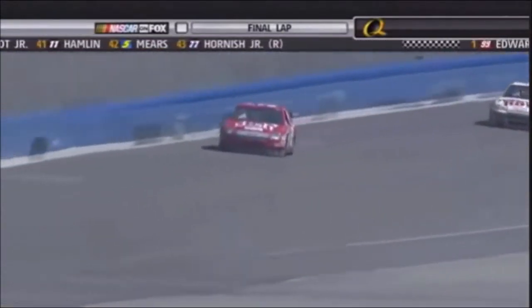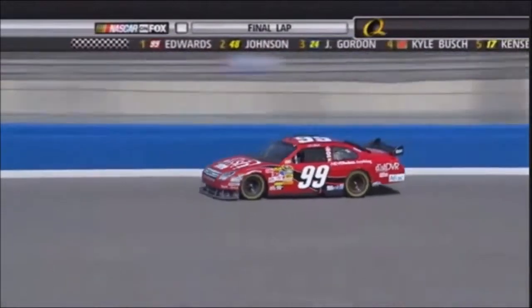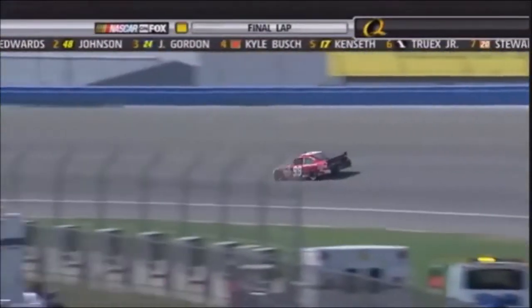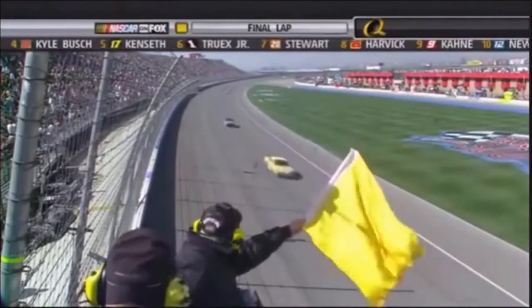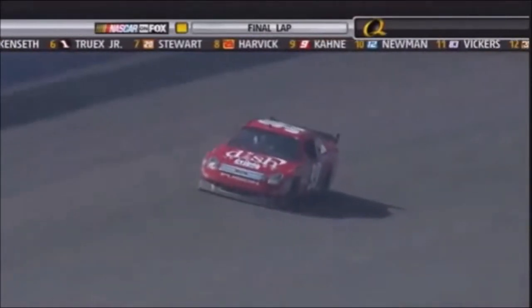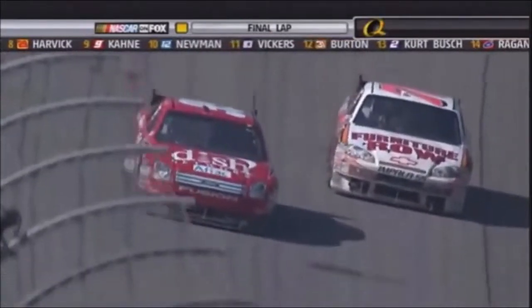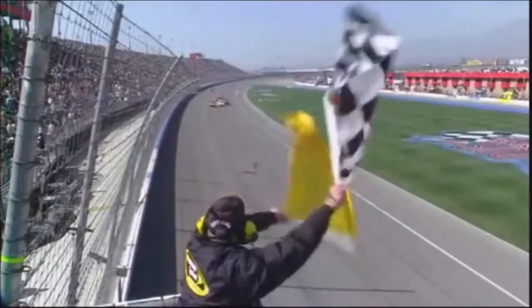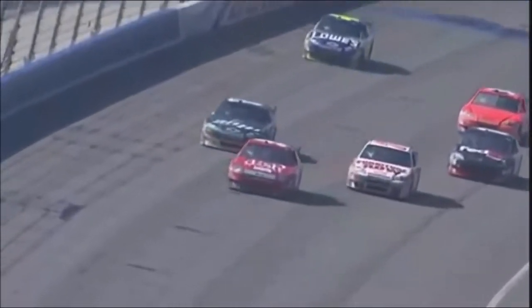Looking for his seventh top-six finish in eight starts here in Southern California. He's got a spin on the wall — the caution is out, so the field is frozen. The race is over right there because we're on the white flag lap. The car rolls down in front of the banking — once you enter the white flag lap and there's a caution, the race is over. Yellow came out after the white flag — checkered flag. Carl Edwards wins the Auto Club 500.